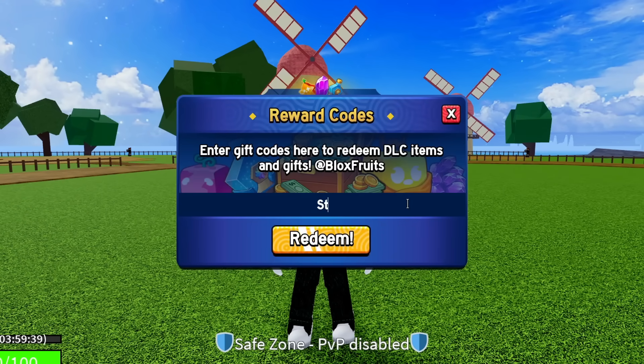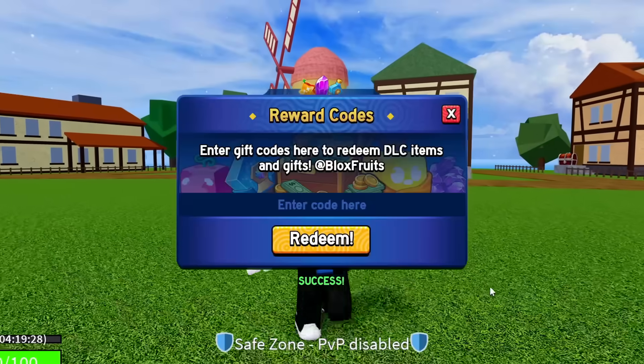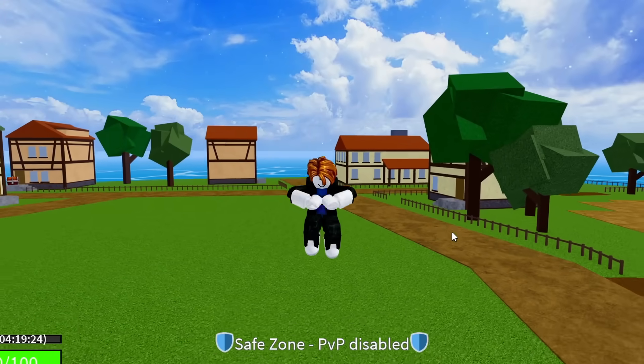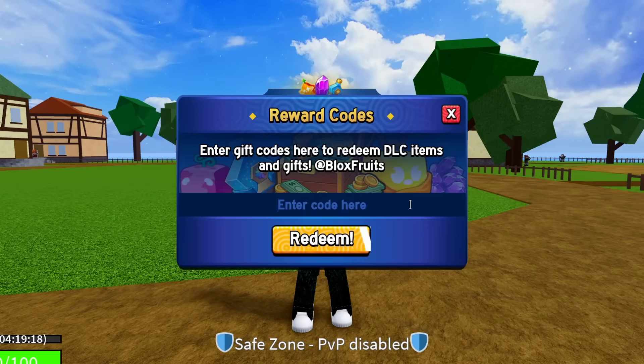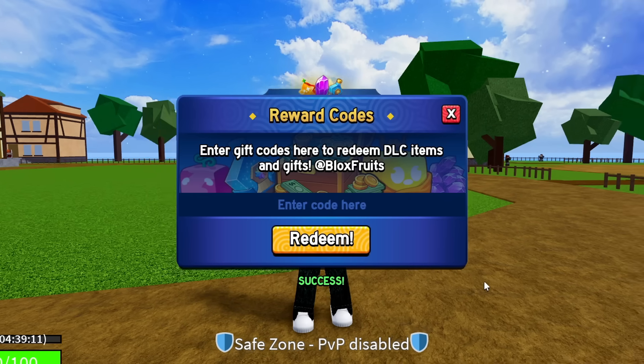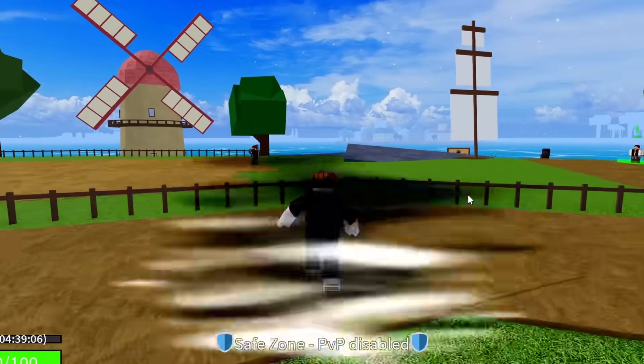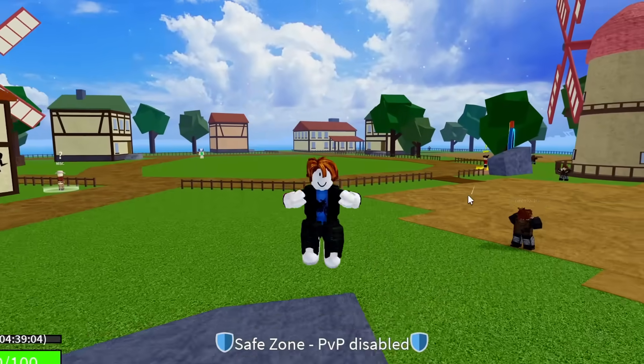The code after that is STARCODEHEO — S-T-A-R-C-O-D-E then H-E-O, star code Heo, capital S at the start. Hit redeem: success, giving you another 20 minutes of 2x EXP. The next code is SUB2FER999 — sub to Fer999. Hit redeem: success, giving you 20 minutes of 2x EXP.